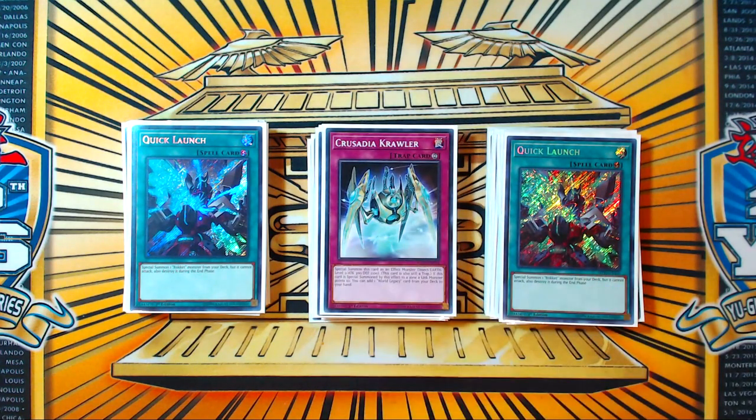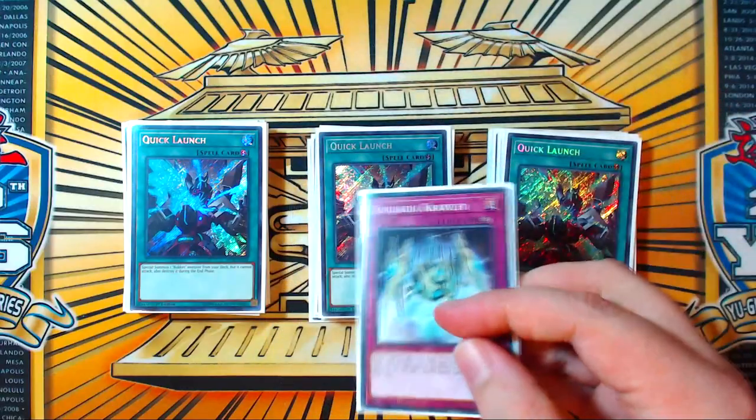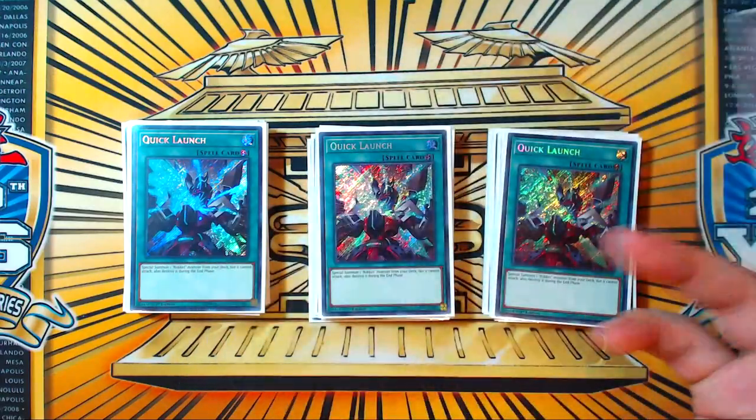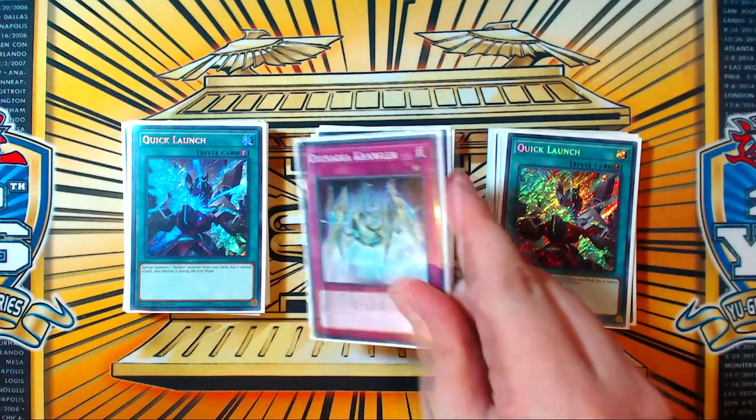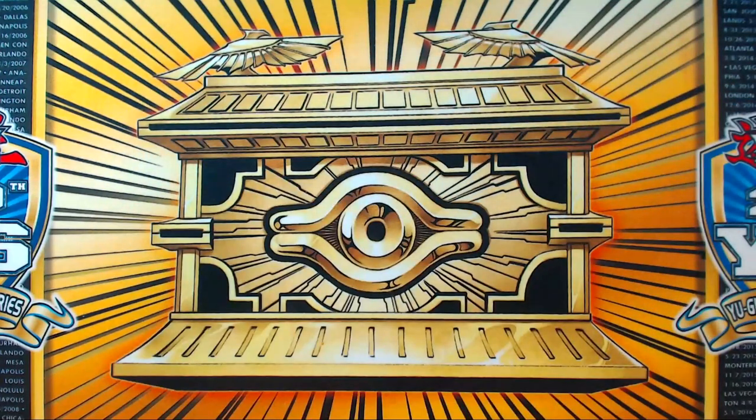The 40th card in the deck is the only trap: one copy of Crusadia Crawler. You search this mid-combo, set it, flip it, summon it under Equimax, which turns Equimax into an omni-negate for a face-up card, and then you get to search World Legacy Succession. You can use Succession as additional pressure the next turn — Succession for Red-Eyes Dark Dragoon which brings back Saryuja, or brings back Pisty which then brings back Saryuja. Succession casually puts a lot of bodies on board.